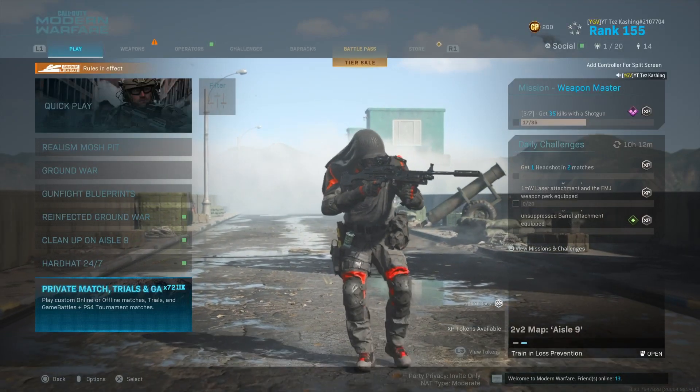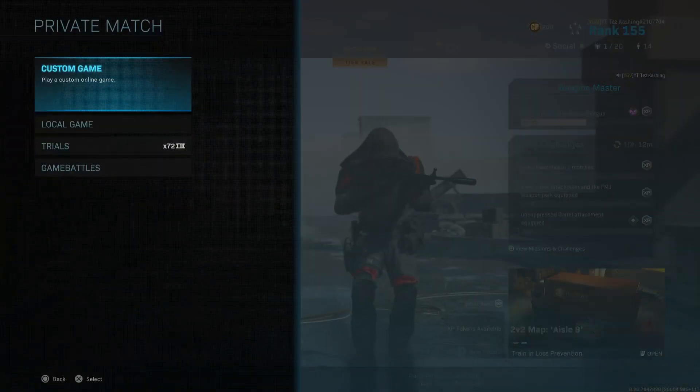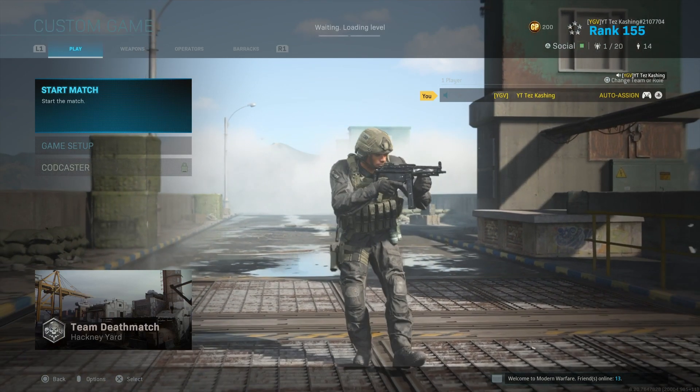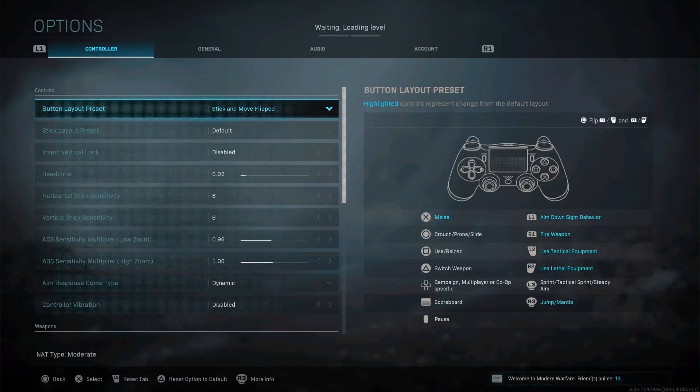What's good YouTube, it's your boy back with another video. Today is the highly requested settings video. From the last settings video I made, I got like 700 views — I appreciate you guys. I changed it up since then. These are my settings: I play stick and move flip, because I've been playing Jetpack Call of Duty and I'm used to jump on R3. I don't jump with X, I don't play claw, I play standard with two regular hands. I shoot with L1 and R1 — that's why I said stick and move flip.